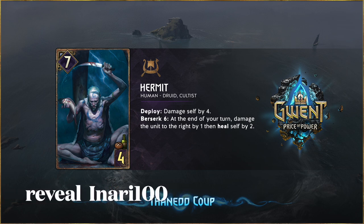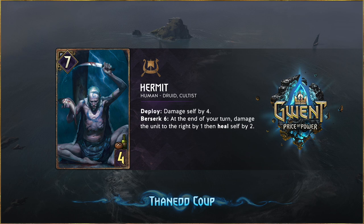This one — the Hermit — it's a 4 for 7. Deploy: damage self by four. Berserk 6. At the end of your turn, damage the unit to the right by one and heal self by two.